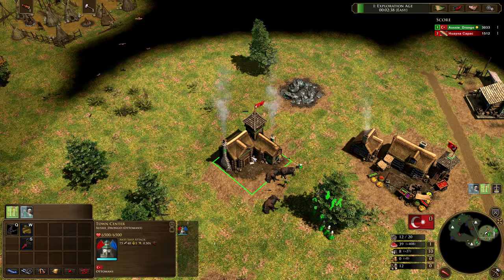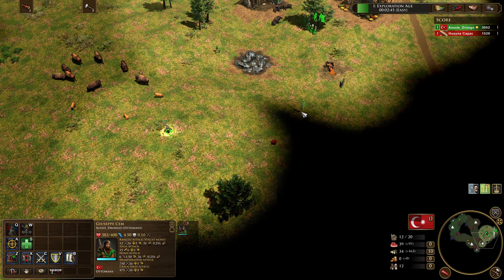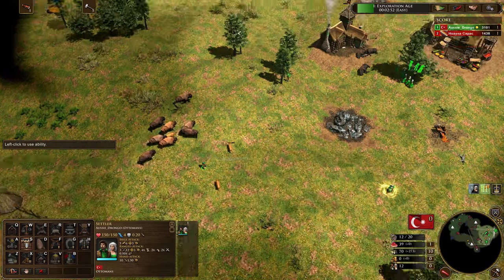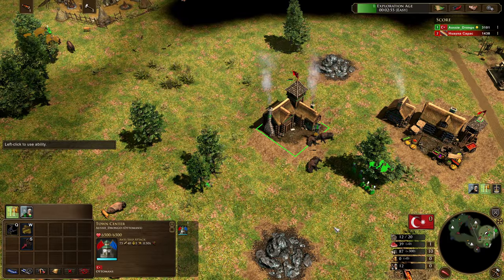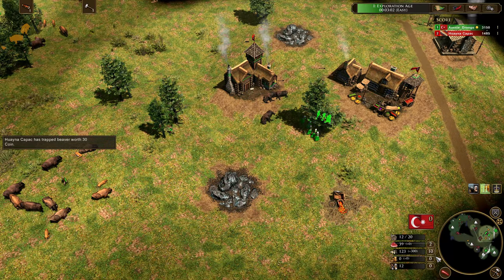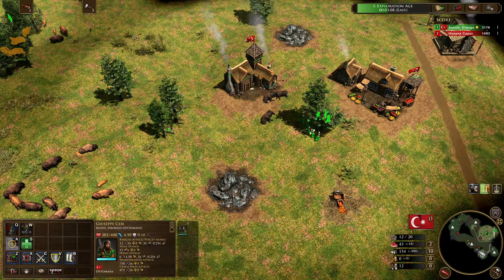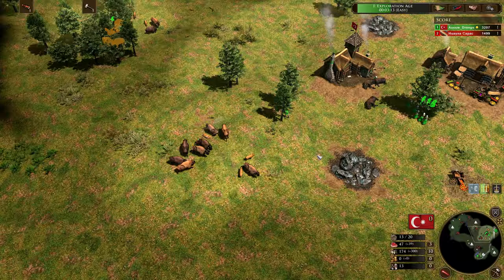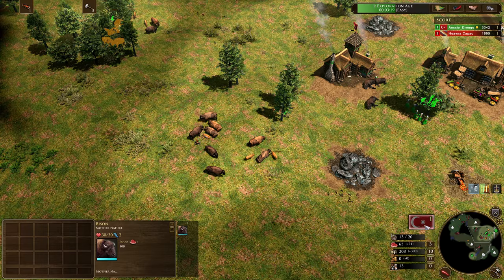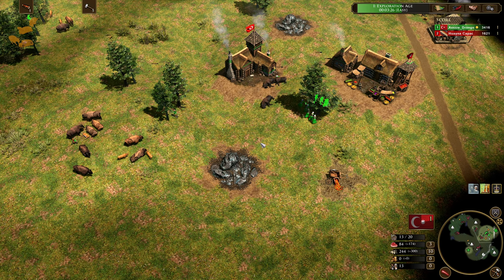In the transition period we're going to begin herding, and we want to make sure we herd at least two hunts because the Ottomans will chew through that wood. One of the key points is that we're going to try to get our steel traps upgrade as soon as possible, and really only gather food in the early game. So we need to get to 325 wood in the opening period — that's 200 for barracks and 125 for steel traps.